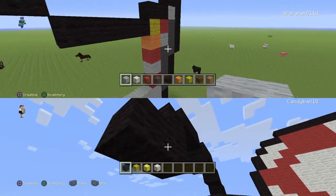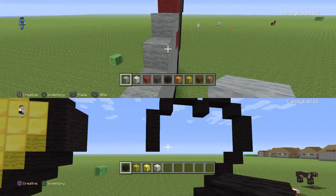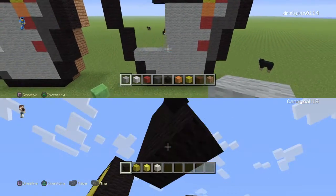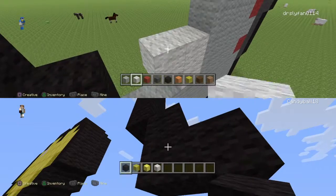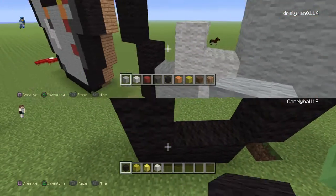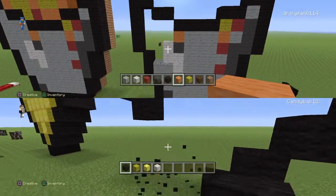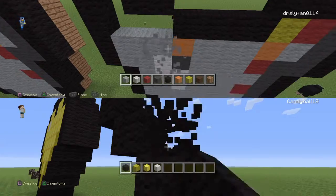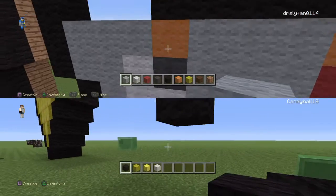Next, you're going to get your light gray wool, count one, two, three, and you're gonna start your other detail on the other side. So this is your first half done already. Basically what you're gonna do is make a Tetris shape similar to this, and you're gonna fill in the rest with light gray wool except for regular gray and orange over here on top.